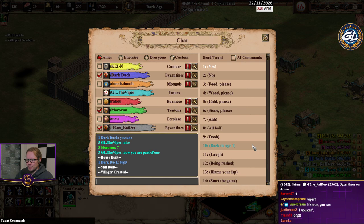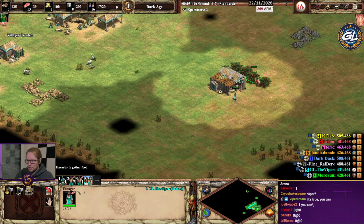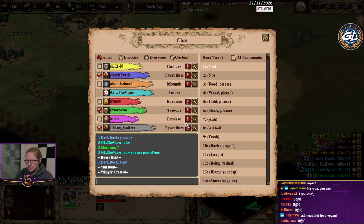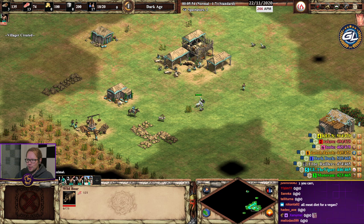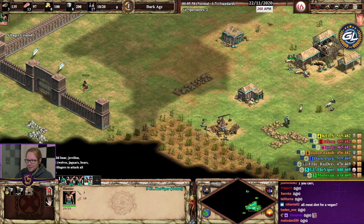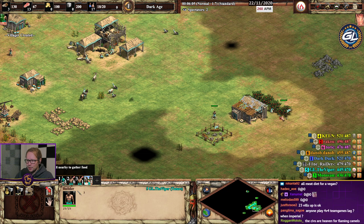The enemy team has cumans, mongols, burmese, and persians. We have Tatars, byzantines, teutons, and byzantines — wait, why do we have double byzantines? It's the magic of the ladder.